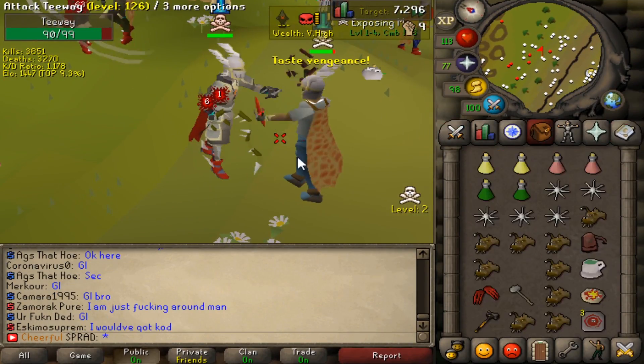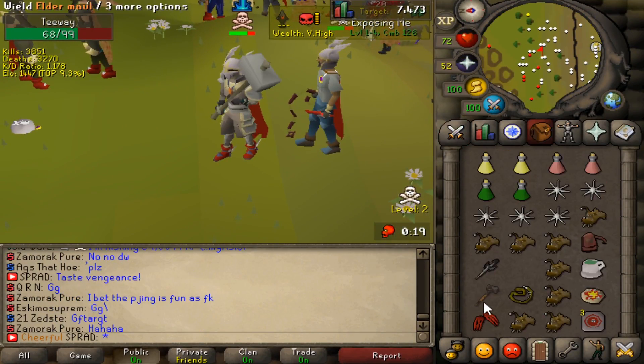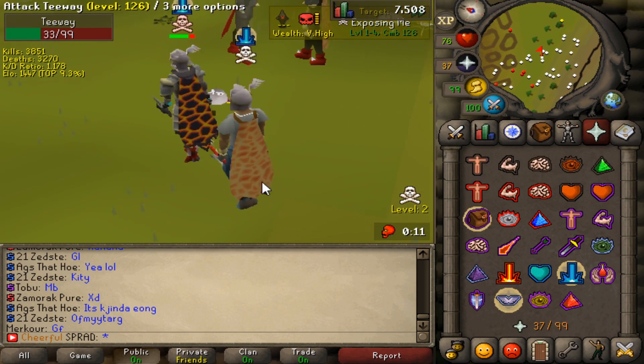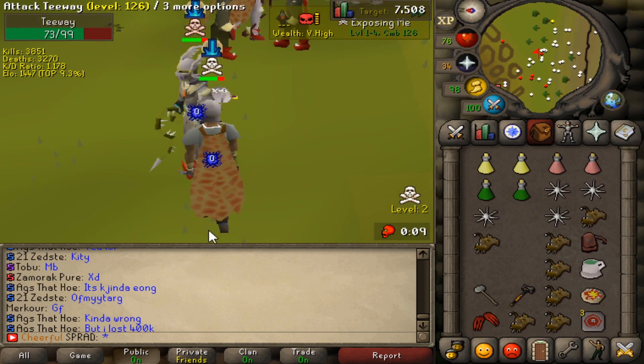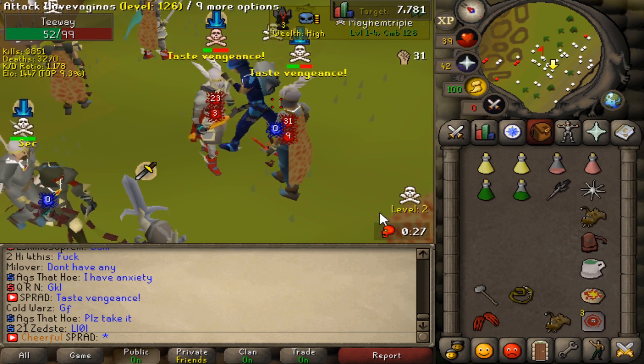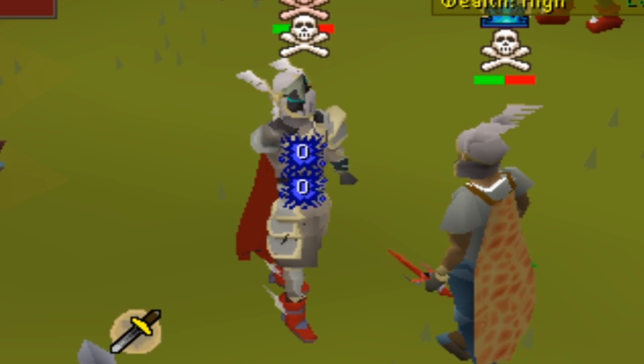All right, we're going to fight a guy named Tweeney — he's just in Rune, so this is going to be fun. Let's preload the G-Maul into the Elder Maul. That was a 35. If I hit above a 50 with the Elder Maul I'll go into the G-Maul. We got to teleport. Good fight.